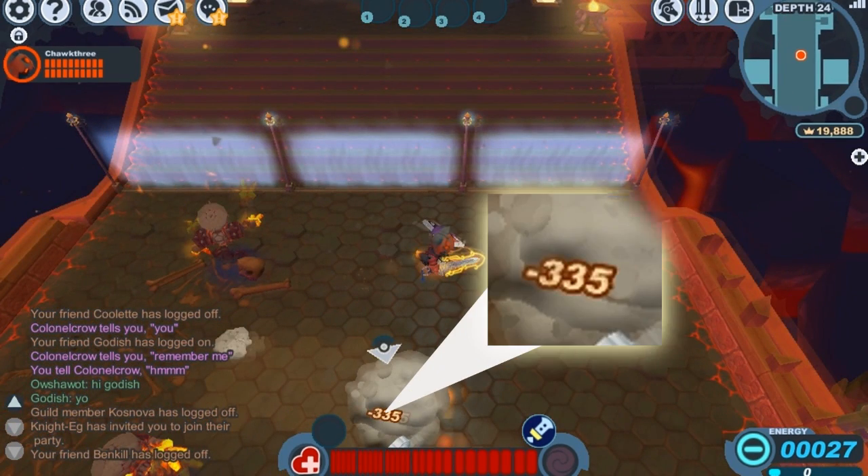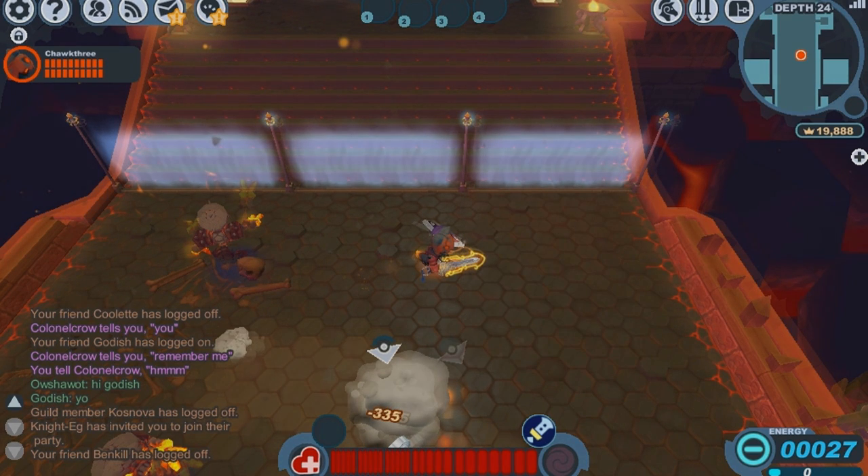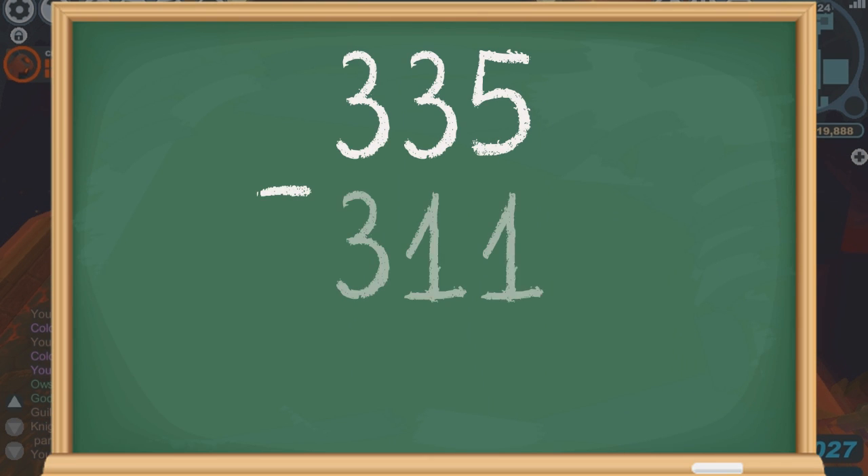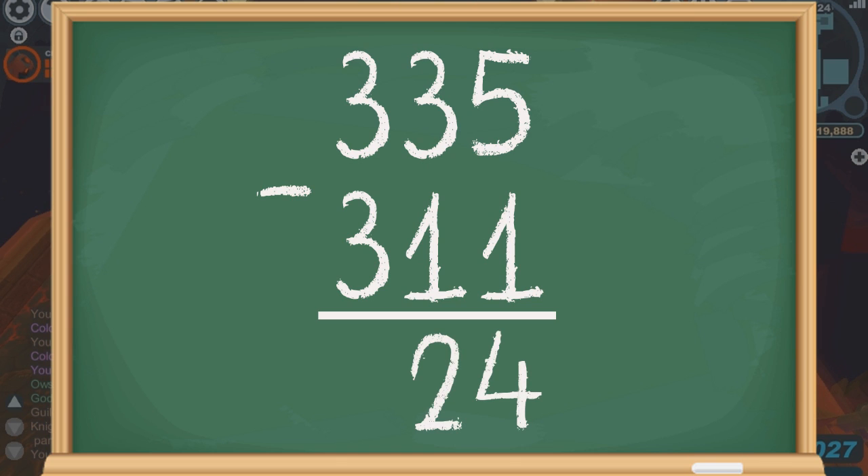Comparing that to our previous sword damage without the damage bonus: with the Cat Claw Cowl we got 335, and without it we got 311. That only ends up being a 24 damage bonus, and that's not really that great.